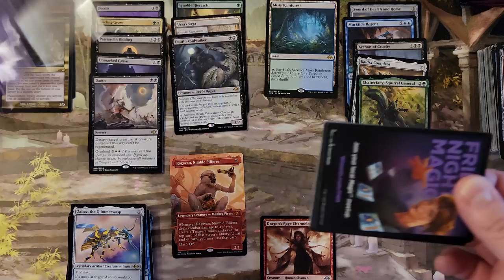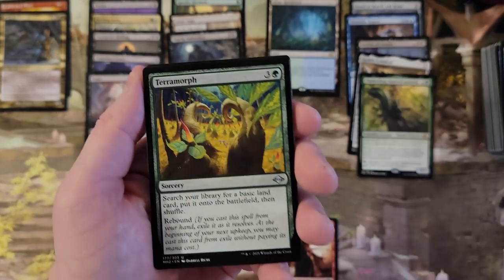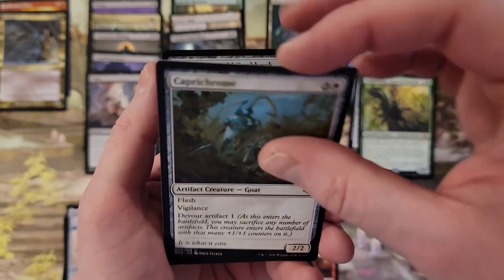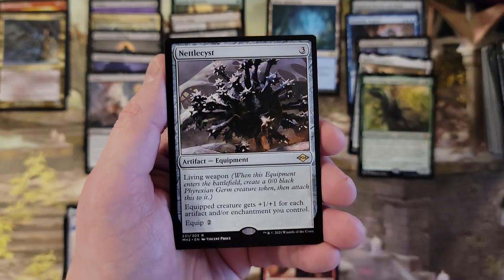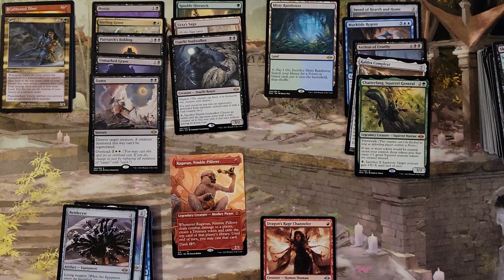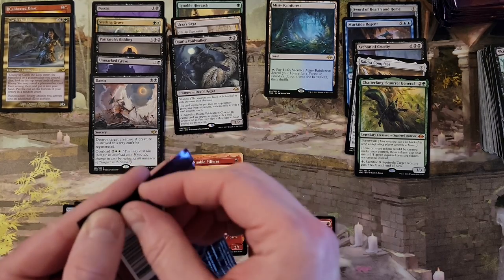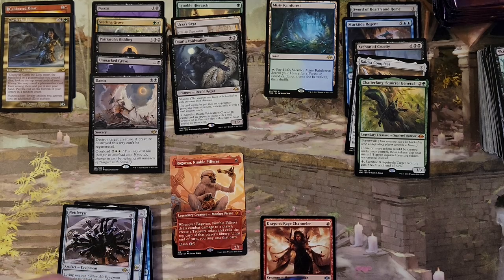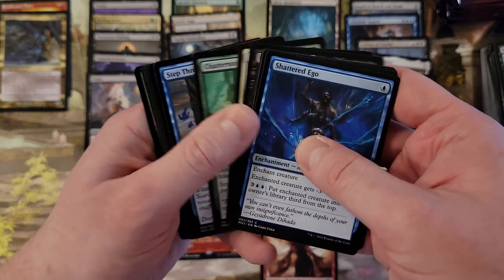Now I can't get this pack open — I am an embarrassment. Capricum, Underworld Cookbook, Scourge Familiar, and Nettlecyst. So what do we got left here — ten packs? We've got ten packs, we've got six Mythics, we've got one Fetchland, but the other rares have done quite well. And of course, the best monkey.